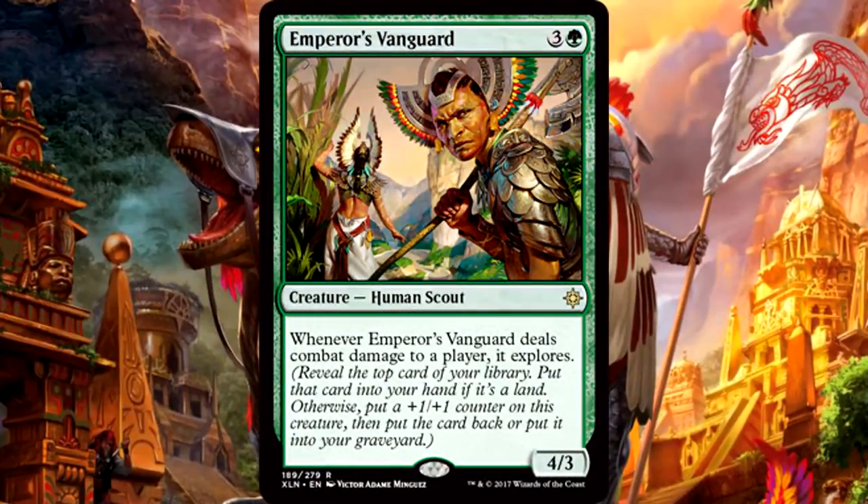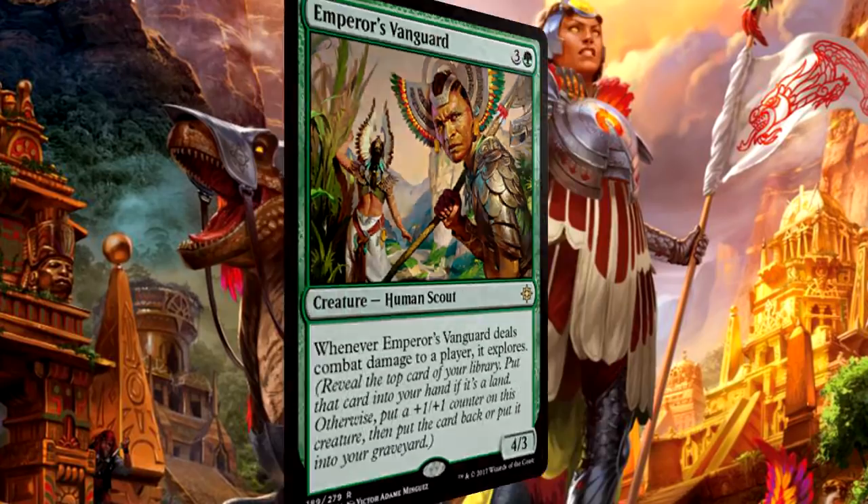Emperor's Vanguard is 4 mana for a 4/3 human scout. Whenever it deals combat damage to a player, it explores. Explore means: reveal the top card of your library; put the card into your hand if it's a land, otherwise put a +1/+1 counter on this creature, then put the card back or into your graveyard. Another straightforward green card, but I already like Explore, and this time it comes on a decently sized body. You can tell from the cost and power/toughness split that Explore raises this card's rarity significantly. You either grab an extra land, or your creature gets bigger — love Explore.